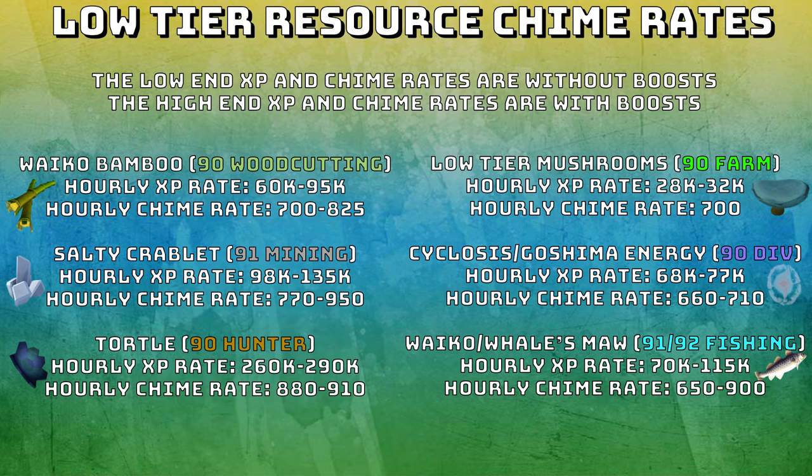The positive and negative energy at 90 divination have an hourly XP rate of 68,000 to 77,000 — pretty good for 90 divination, and a good alternative to sticking on the desert. The hourly chime rate is 660 to 710. The Waiko and Wellsmore fishing requires 91 or 92 fishing, with an hourly XP rate of 70,000 to 115,000 and an hourly chime rate of 650 to 900. I wouldn't really advise doing divination or farming if you're just going for chimes, when you can do things like salty crablets, fishing, or hunter for much higher rates.